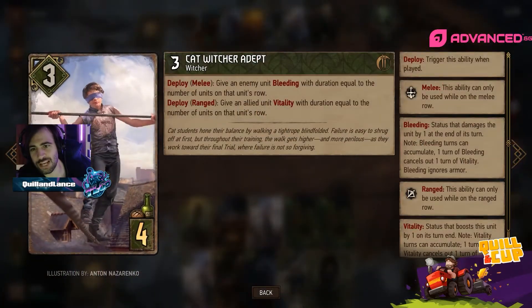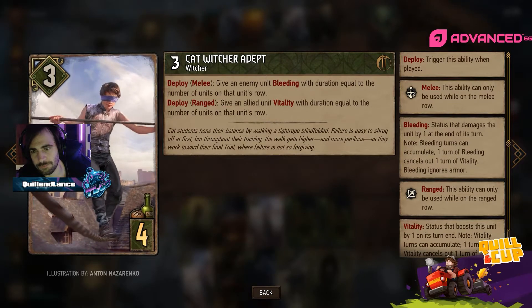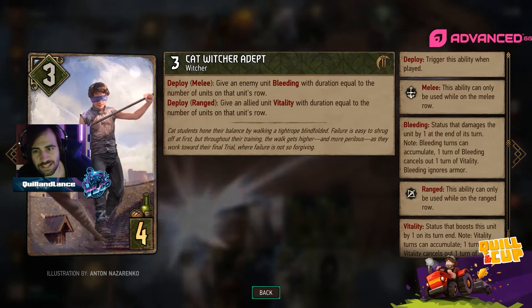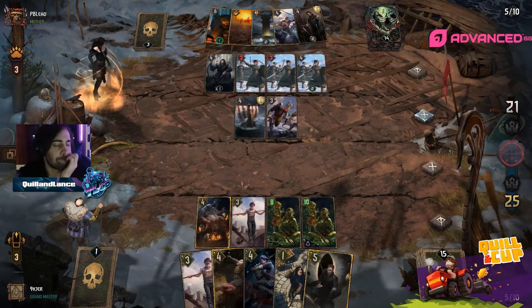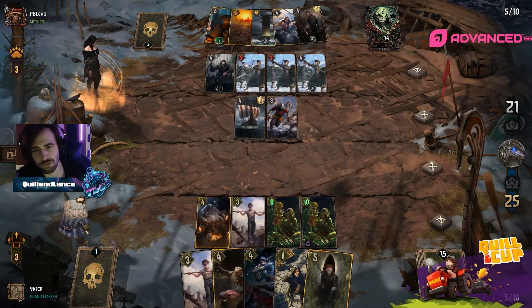The Cat Witcher Adept is getting rid of the bleeding and giving it Vitality, so now it's up at two. Range: give it the number of units on that unit's row — so it's just the back row for its own row.